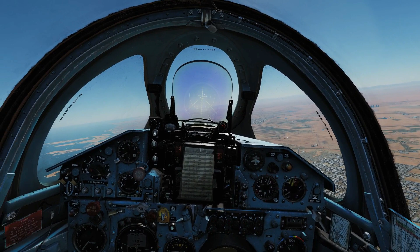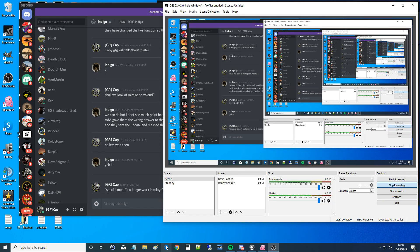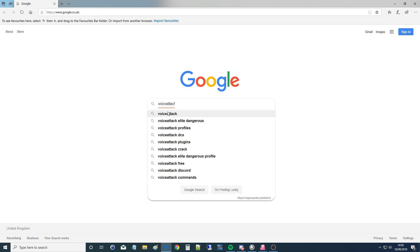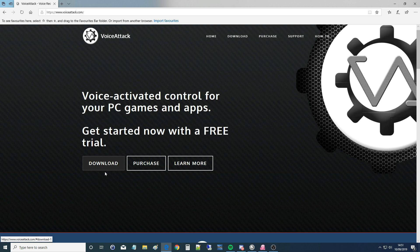Now I've given you an idea of what it can do, we need to go through the tutorial — showing how to install it, set it up, and run it. So let's go to the website. Open a web browser and search for VoiceAttack — voiceattack.com. There are two versions: a free trial version and a fully paid version. The free trial gives you one profile, and that one profile can carry up to 20 commands — for instance, gear up is one command, gear down is one command. Those commands are put into batches called profiles. You might have one profile per game, or more likely one profile per aircraft.